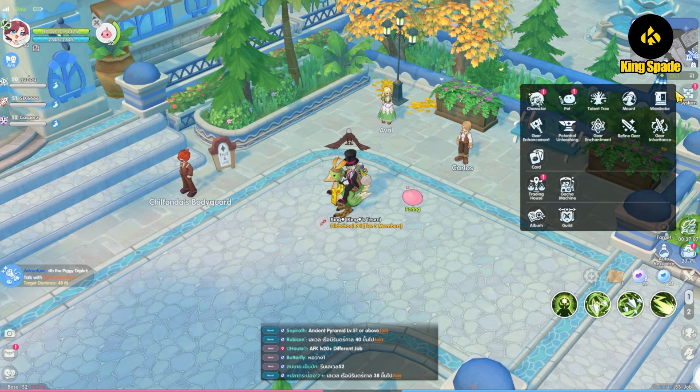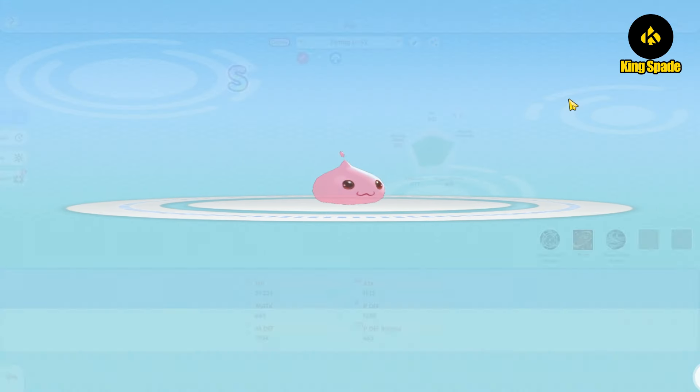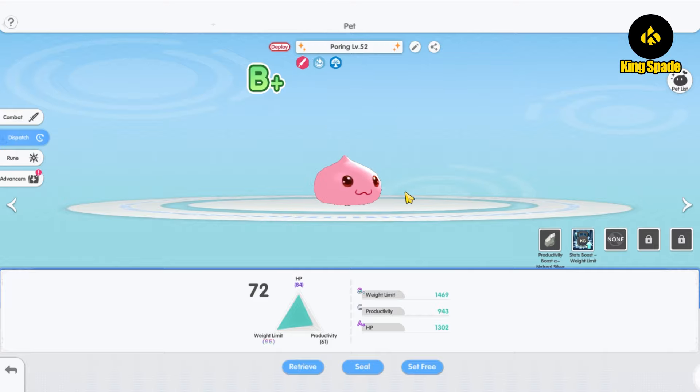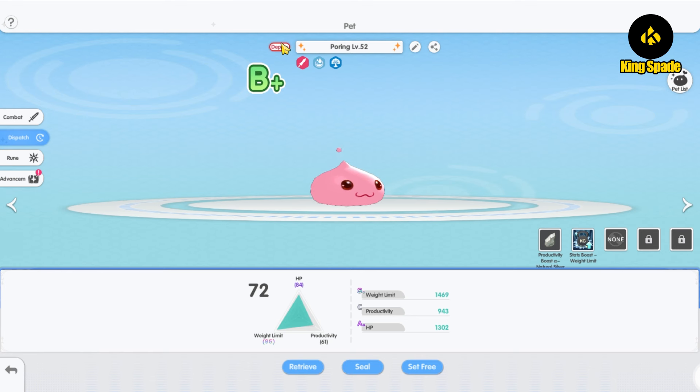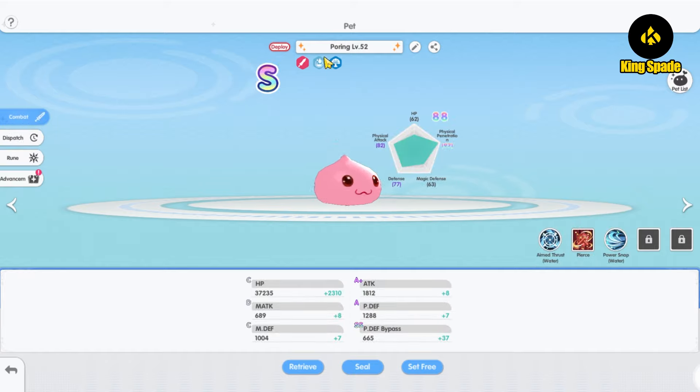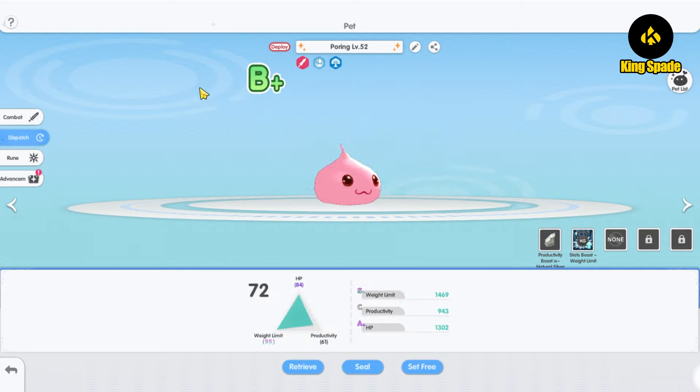First is the pad dispatch quality rating display. The pad dispatch quality now correctly displays according to its rating. Previously, the pad dispatch quality on the pad page was always displayed as the same quality as its combat quality. So for example, if the pad has an S quality on combat, its dispatch quality would also show as S quality.